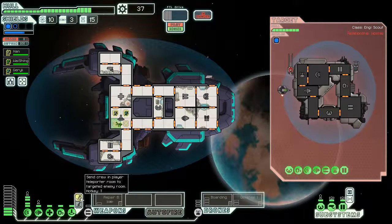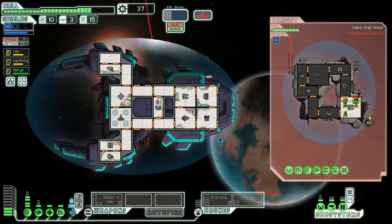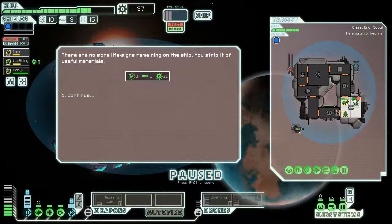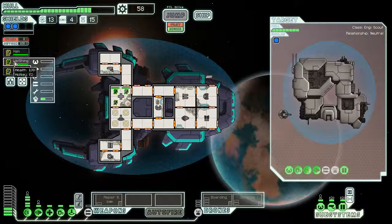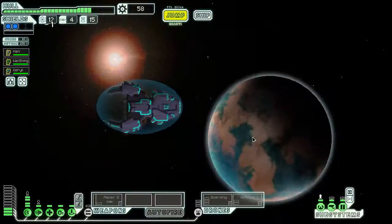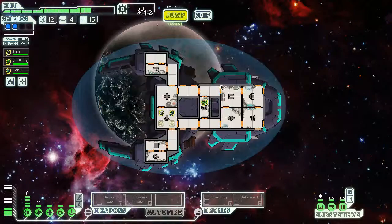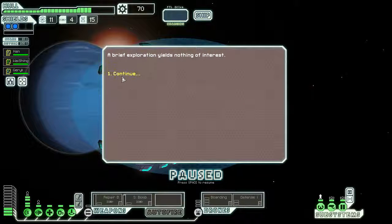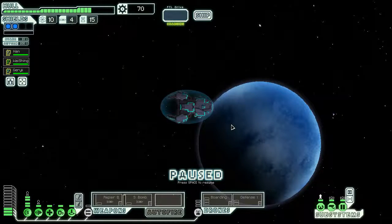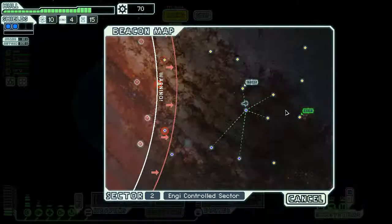They have a pike beam and an ion blast mark 1. I think we're gonna be fine against this ship. It seems they cannot fire any faster than this. We have three crew, they have two — it's just numerical advantage. A tribute of useful materials received. We're still gonna try to find the clone bay. A settlement still loyal to the Federation hails our ship — they have prepared a small bomb to aid our escape from the rebels. Very little fights in this sector. You see a number of nearby space stations with a certain aesthetic emphasis in their constructions.